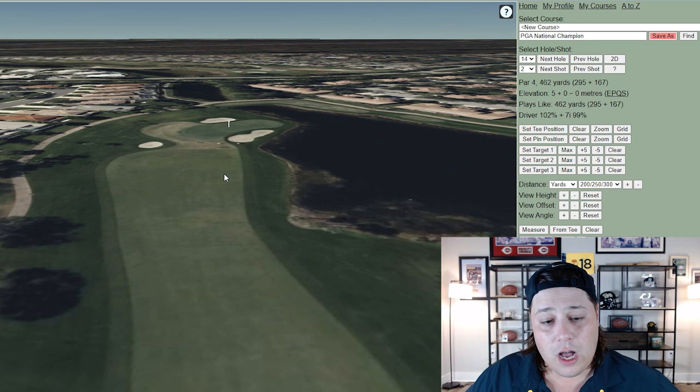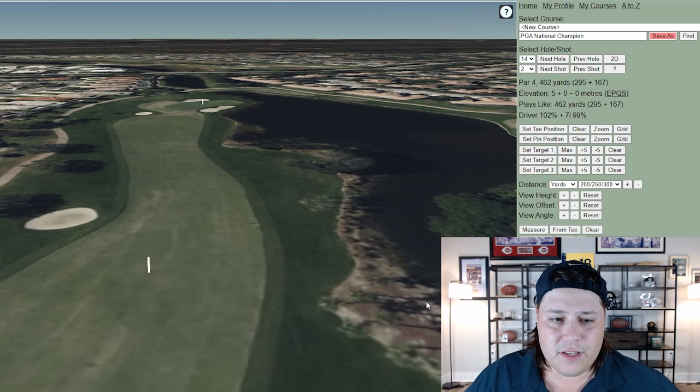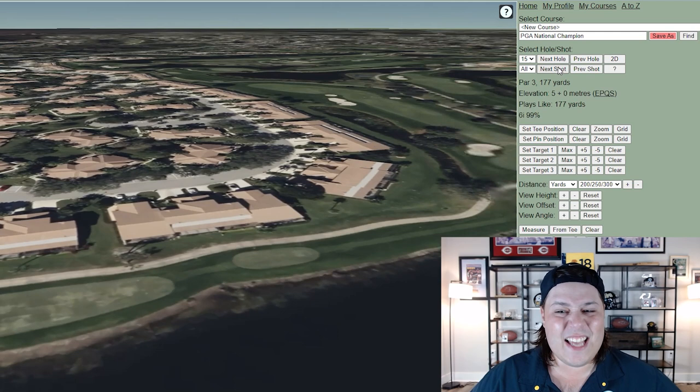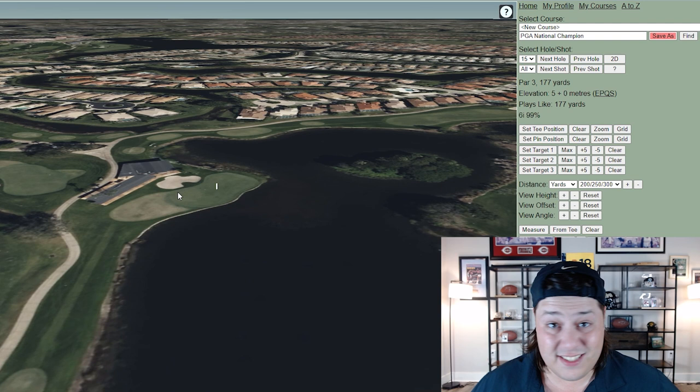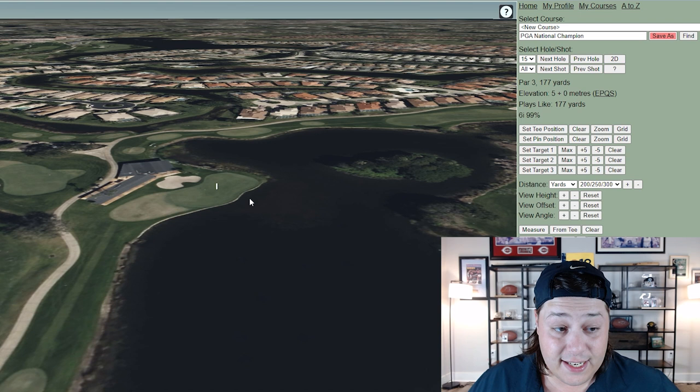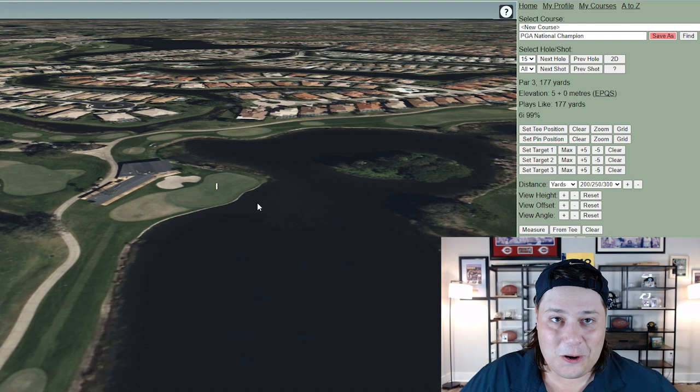On 14, the tee shot doesn't have much trouble, but the approach shot has water to the right and tends to play to one of the more sloped greens on property. Now we get to the Bear Trap. Hole 15 is a 177-yard par three with water to the right and a bunker to the left that has a magnet in it. Everything slopes from left to right on lightning-fast greens — even faster this year due to the lack of rain. At this point you're just praying to make par and move on.